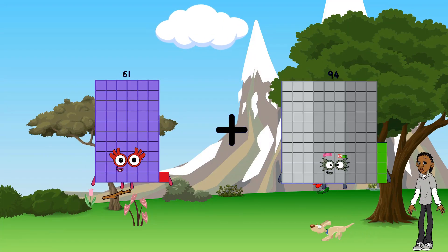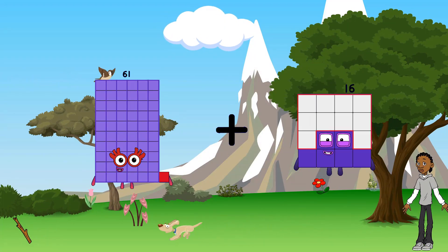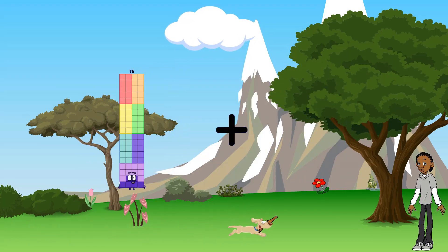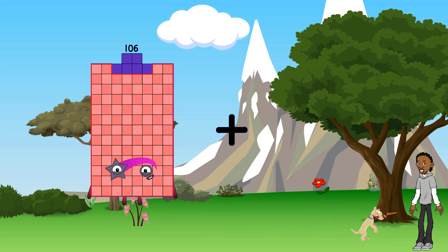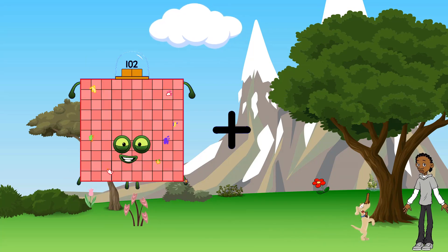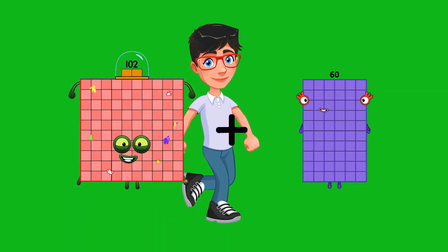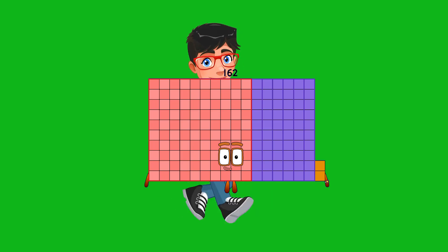Sixty-one plus thirty equals ninety-one. One-hundred-two plus sixty-one equals one-hundred-sixty-two.